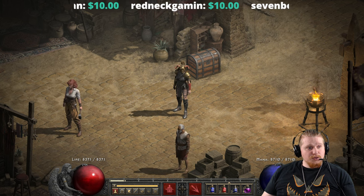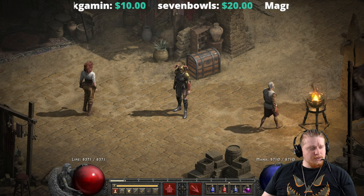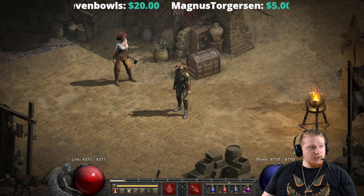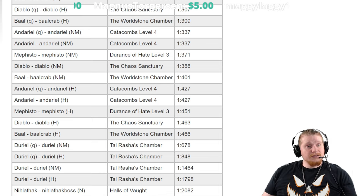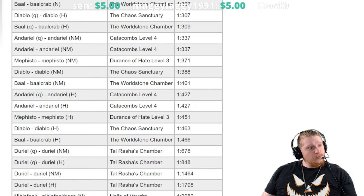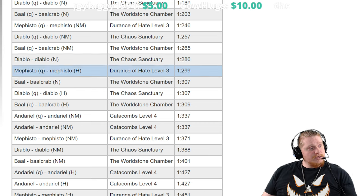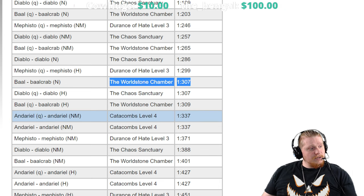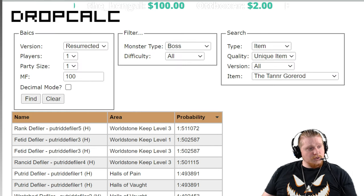I'm not exactly sure where these drop — it's been a little while since I found one. I remember hunting for one for a friend who wanted an ethereal one for his council runs because it was imperative that his mercenary not die, and this does a very good job at making sure your mercenary doesn't die. According to Silospen, our best non-quest monster is Diablo in normal difficulty at 1 in 286, and Baal at 1 in 103. Andariel in nightmare is not bad at 1 in 337.